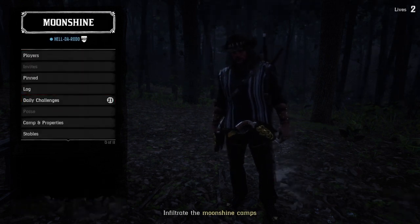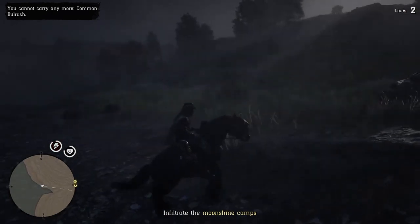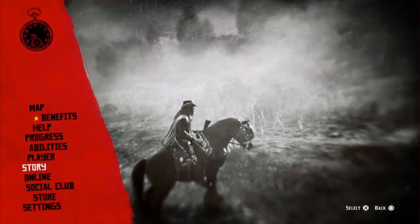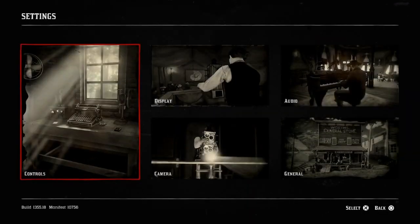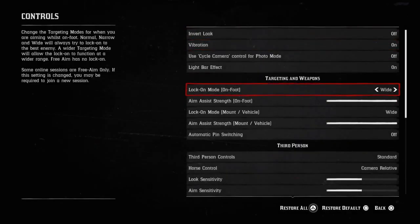Now I don't have my streak going, so I'm only getting 0.10 gold per challenge. In this little mission I got close to over a gold bar and a half, if not more. Now if you've got your 0.20 streak bonus you're going to make close to 2 gold bars.